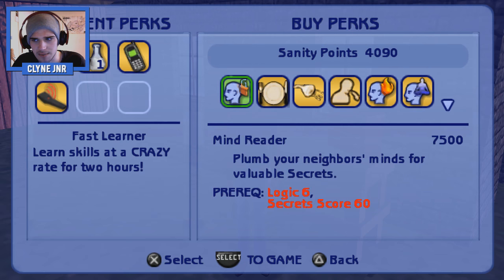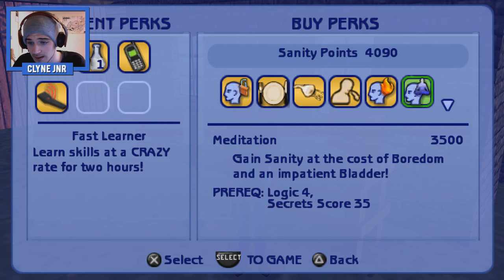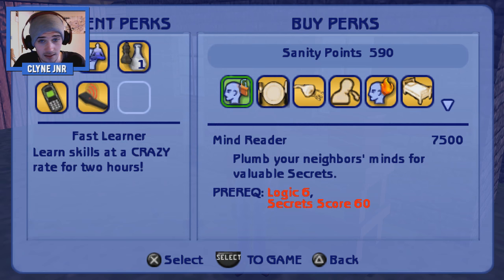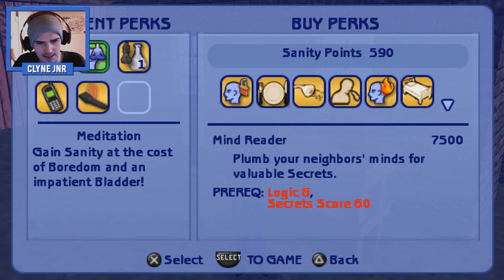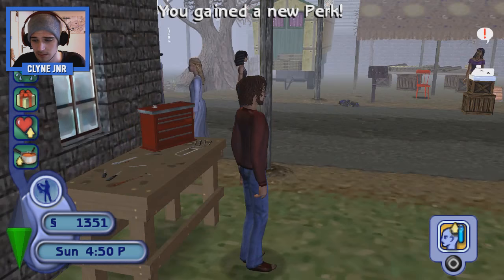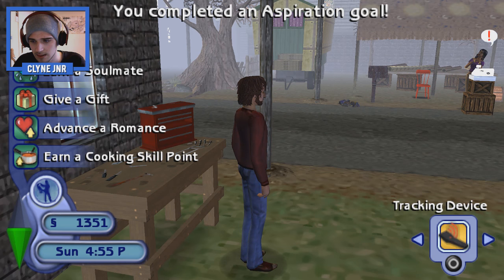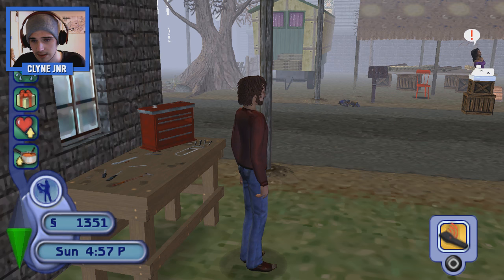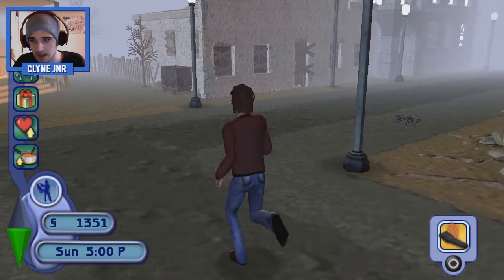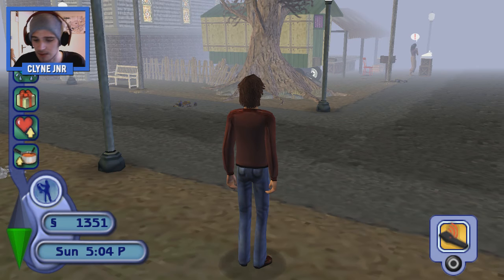That did build up our sanity points a lot. So which one's meditation? Death meditation — how much are you? I can buy it. What does that give us? Gain sanity at the cost of boredom and an impatient bladder. If I press square I need to go to tracking device, and we need to find her parts now. So this is Dead Tree — welcome to Dead Tree.